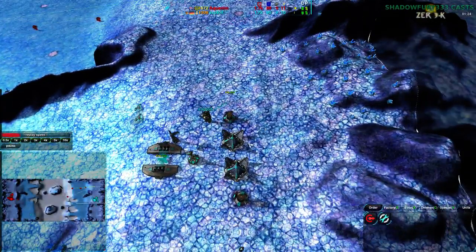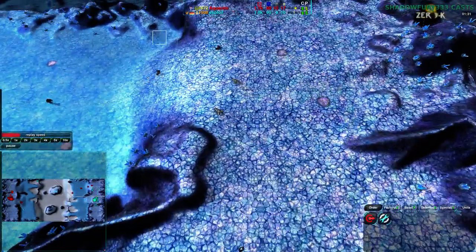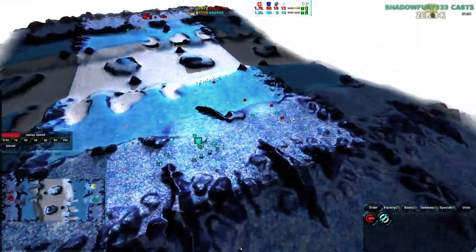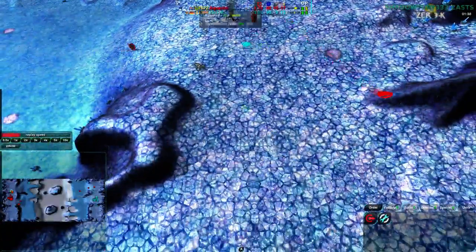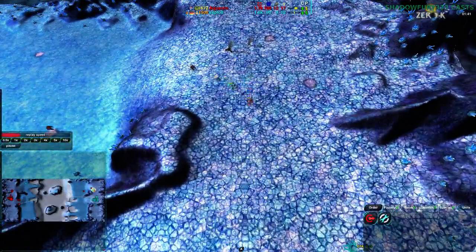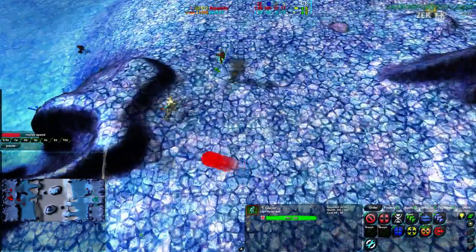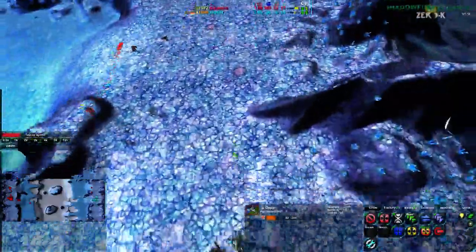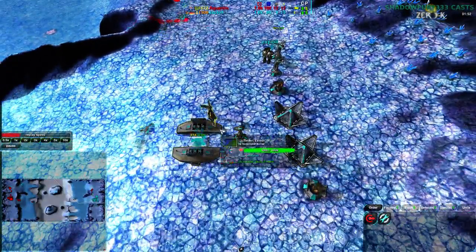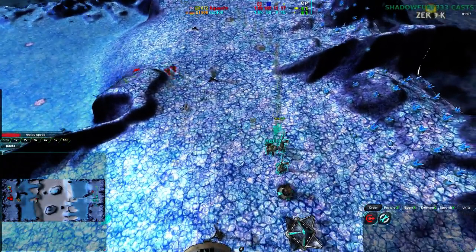Aquanim is going heavy for reclaim, while Exploit on the other hand is not even trying to reclaim — not even bothering. Their crystals are further away from the start location. And now we have a meetup: Aquanim coming in with their Glaives, dealing with Exploit's forces pretty effectively. Exploit is losing most of their Daggers. The last Dagger is doing a pretty good job kiting the last Glaive for Aquanim, but not especially well though. Exploit is about to lose that Dagger as well, so Aquanim is definitely getting ahead here.